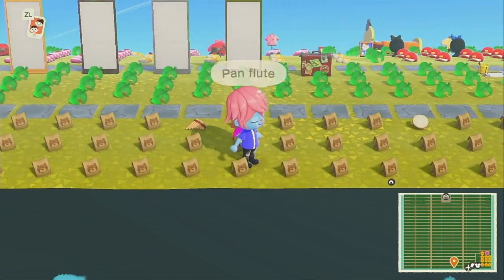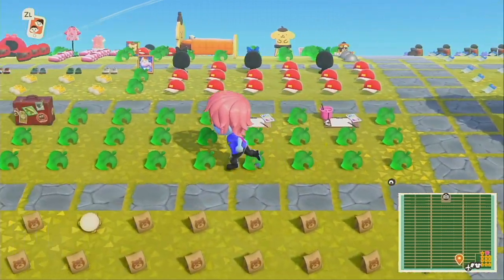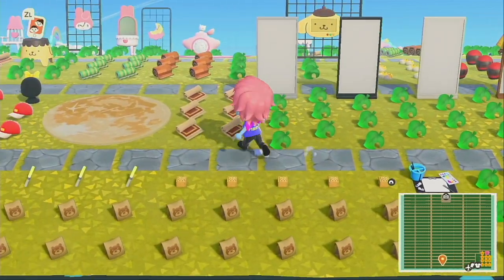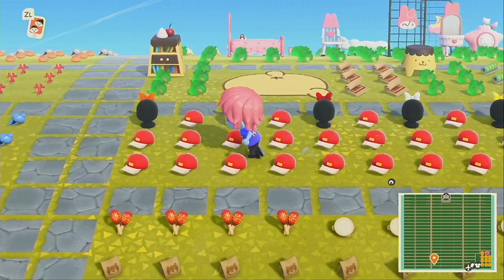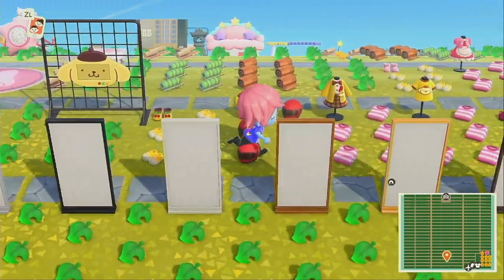We have hand items, we have some other things here - a variety of hand items. We have the paint brushes, big simple panels, and we have Sanrio villager items on here, so we have all that.